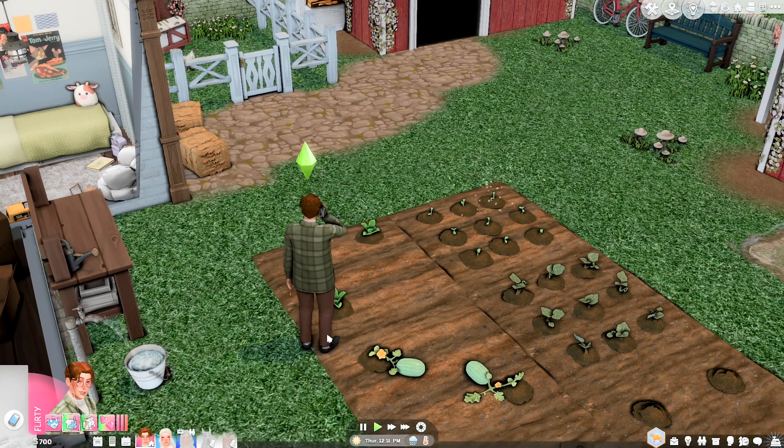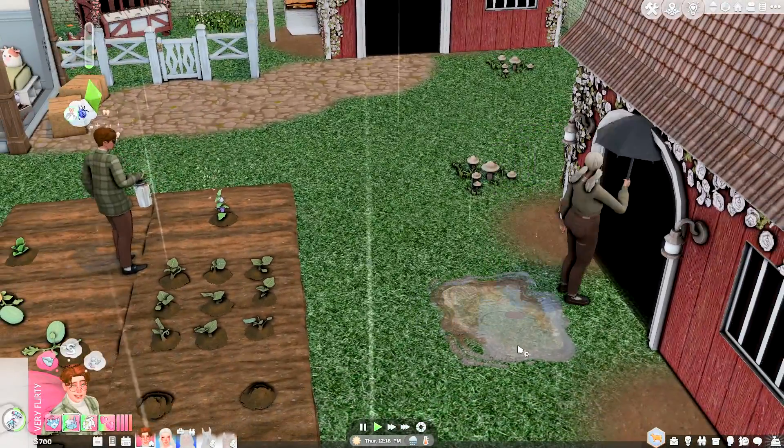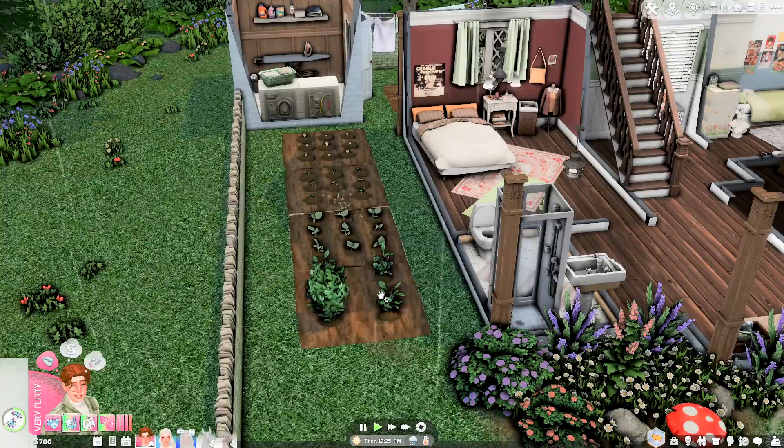While he's here, we might as well make him useful. Not the puddles — I can't deal with the puddles, I'm literally gonna delete them. Go ahead and spray these for bugs, king.